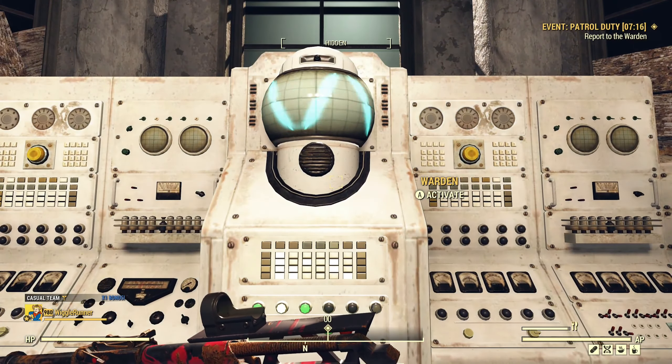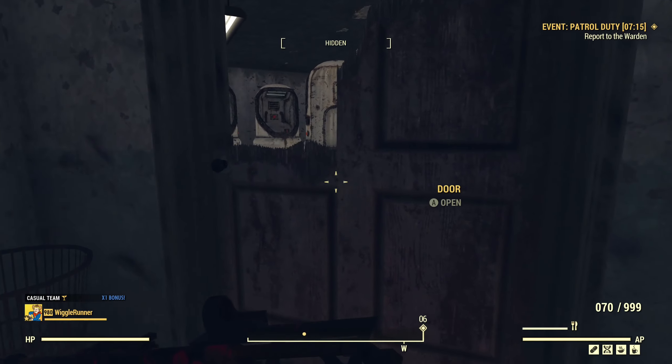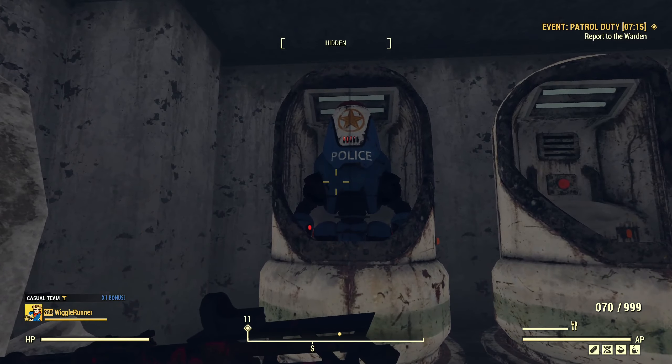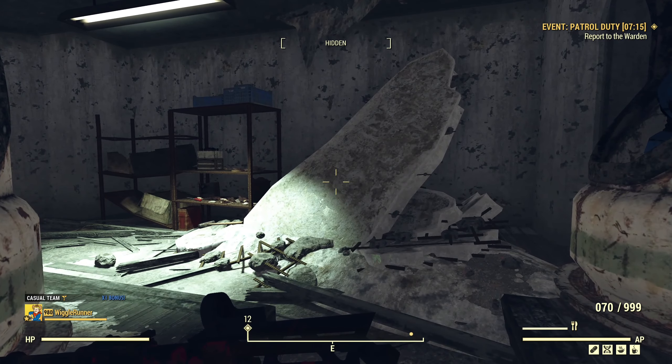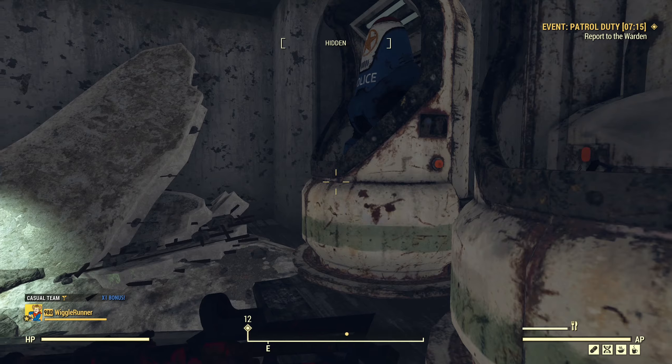We'll talk to the Warden and start the event. It starts pretty quickly. What you're going to want is this guard - you don't actually have to come in here, but we will just follow the guard around. That's all there is to the event basically - you follow the guard around and fight whatever comes at you. The ghouls that come at you, the guard can actually kill them, but if the guard kills them you don't get any experience and you can't loot the bodies. So it's in your best interest to kill them before the guard does.